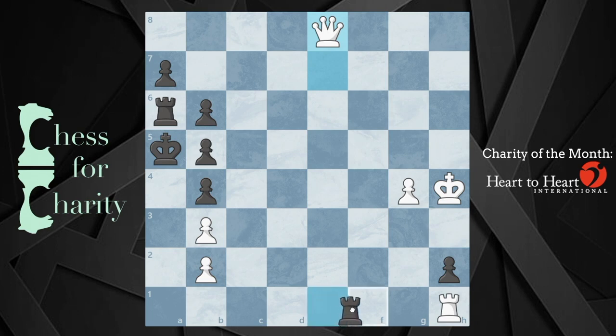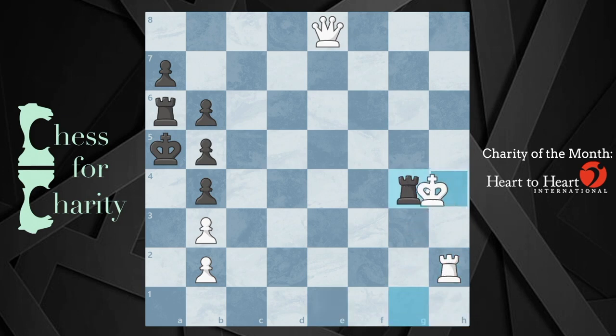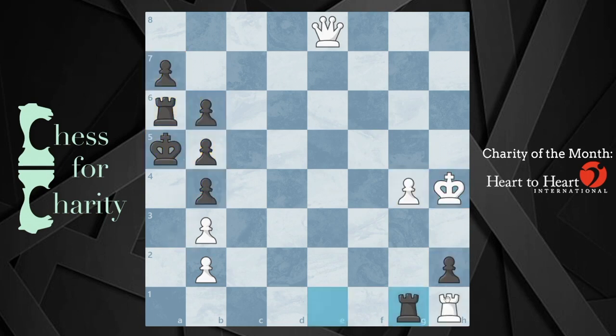Most notably: rook g1. The idea here is black is going to give up the rook and stalemate themselves. So, for example, if white goes ahead and plays rook takes h2, then rook takes g4 is going to lead to stalemate — because if you capture, these pawns are blocking off the king and the pawns. Of course, I didn't have to capture there; I could have captured here instead. But then I'd be losing, because that's a queen.